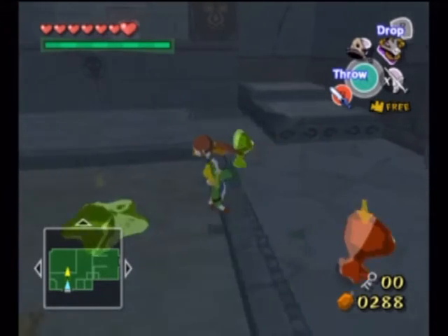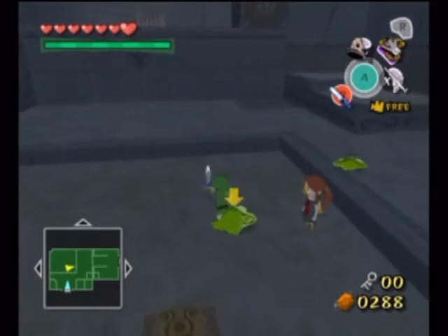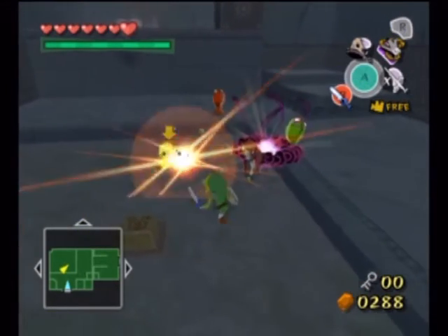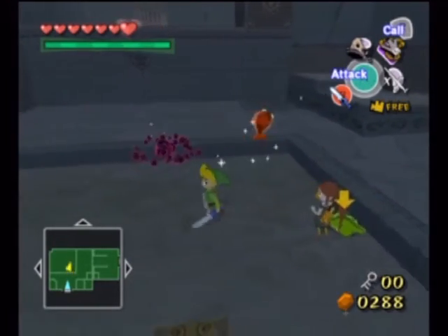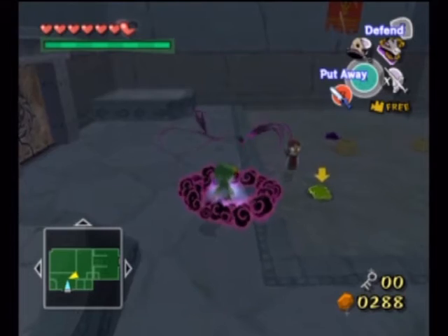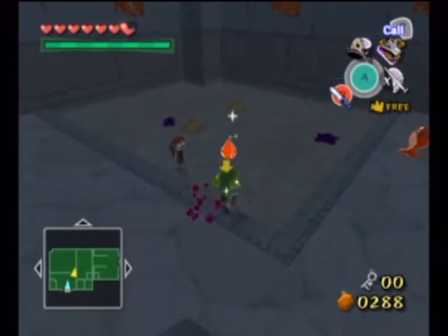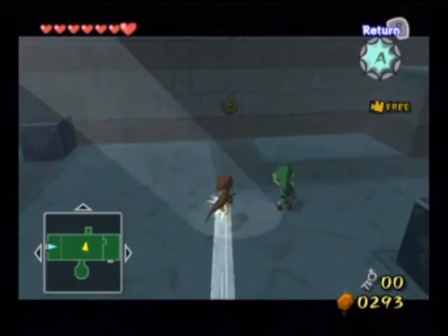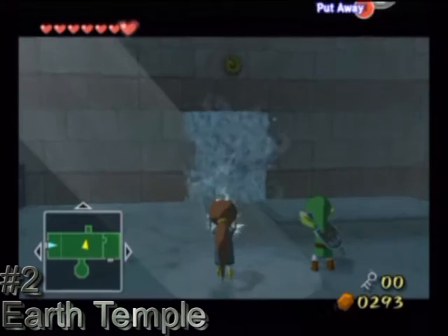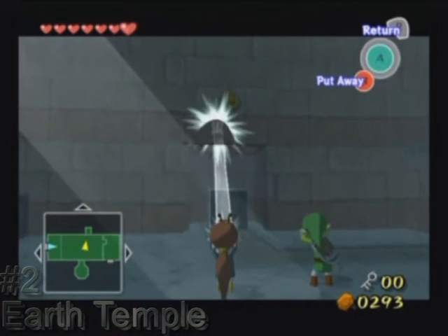Earth Temple is a little bit like the Shadow Temple from Ocarina of Time — creepy, scary, dark, and overall a twisted dungeon. Good atmosphere, and really cool. The enemies in here fit the dungeon very well. You've got Poes, Stalfos, Floormasters, Bubbles, and of course our second coolest enemies in the game, Redeads — inside coffins.